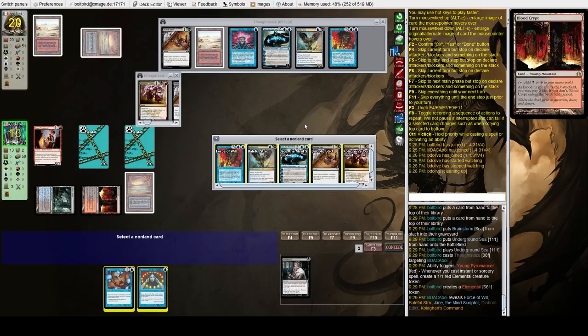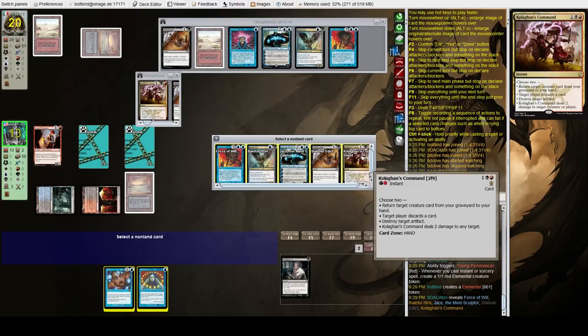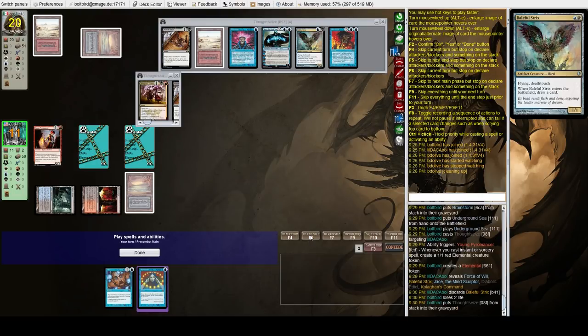Next turn they can play Kolaghan's Command or Baleful Strix. They have Diabolic Edict, which does pretty much nothing, Kolaghan's Command is kind of annoying but we do have Daze, and they have no land. Let's just get rid of their card draw — take Baleful Strix — and attack for two.